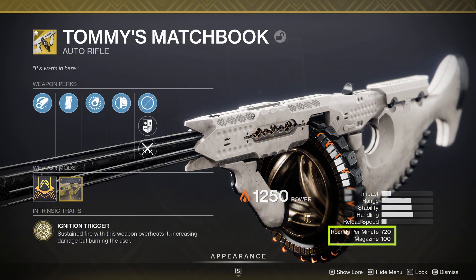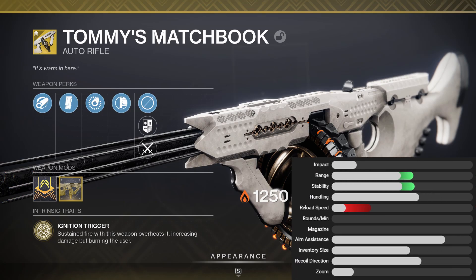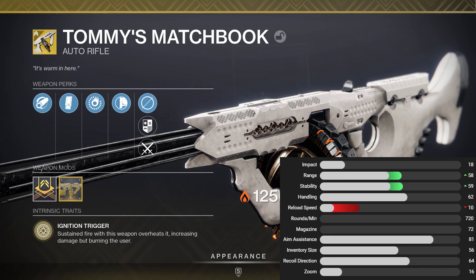Tommy's Matchbook is an exotic solar auto rifle shooting at 720 rounds per minute with 100 rounds in the magazine. Pulling numbers from Destiny Tracker, when compared to other 720 RPM auto rifles, the range stat at 58 is pretty solid. The stability is average, while the handling stat is pretty decent. But that reload stat at 10 is really bad. We do have an aim assist value of 81, which is very strong when compared to the rest of the weapon class.